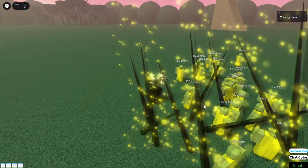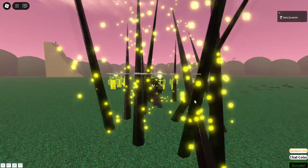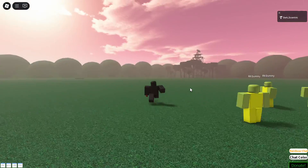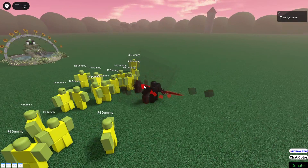This script regroups four different scripts in one. You press E in order to attack, and you press M in order to swap characters. Each one of these characters is a one-shot kill.